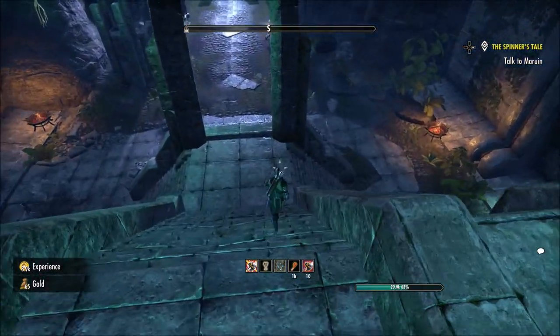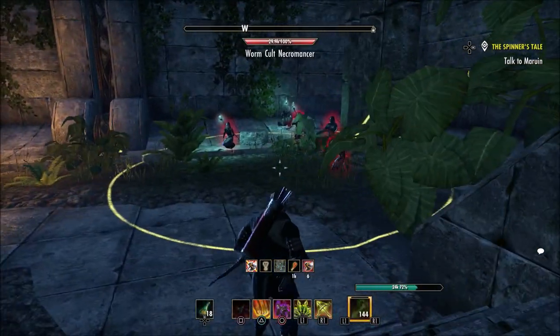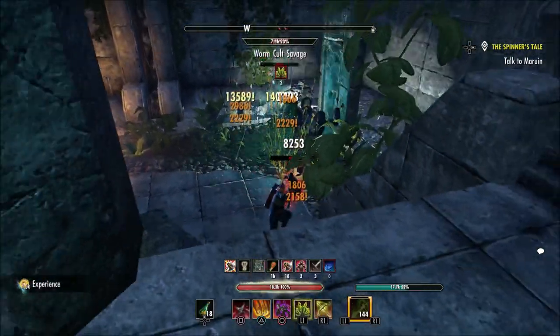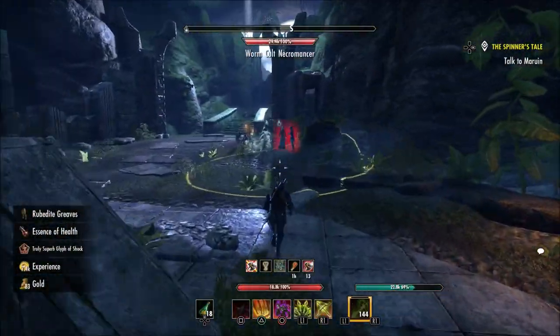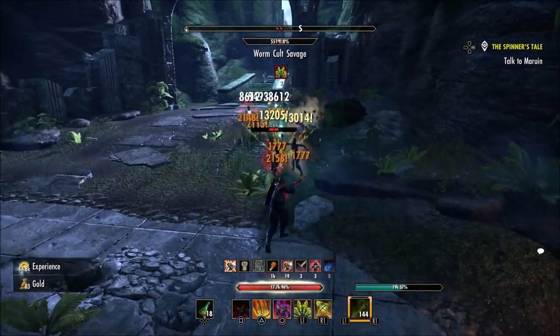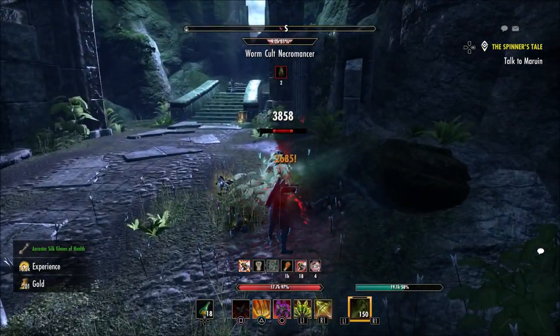When you get near the south of this public dungeon, head down the stairs and kill the mobs in the corners. Take out the mini boss and the mobs here — this is your second mob area. Kill that boss before moving to the next mob group.